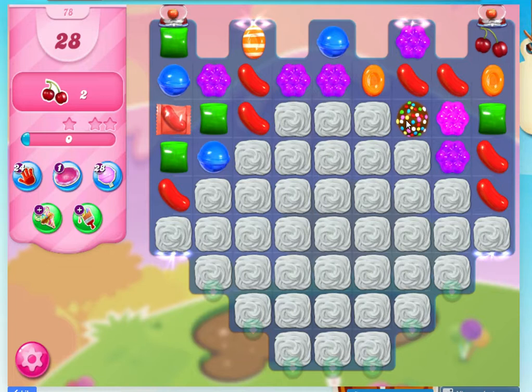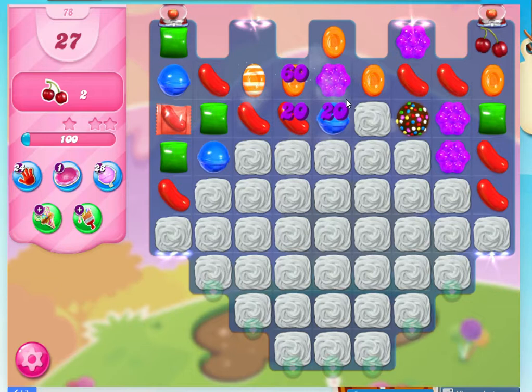Hi guys, here we are at Level 78 of Candy Crush. I've got a little bit of a special candy happening in a row. I'll try and lose so I don't have too many of them. For those having trouble on this level: we've got to get two cherries down in 28 moves. There's one — looks like they can come out of these two places, and we have to get them down through here and then back through these.